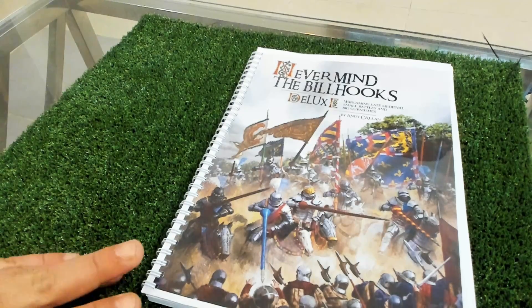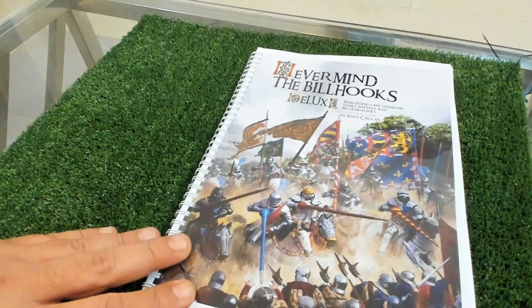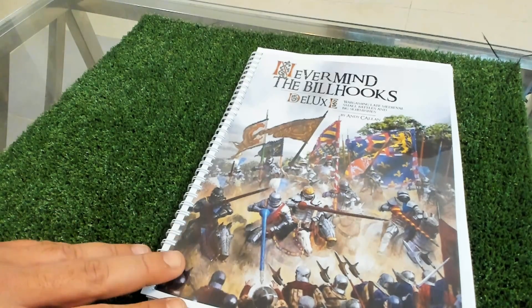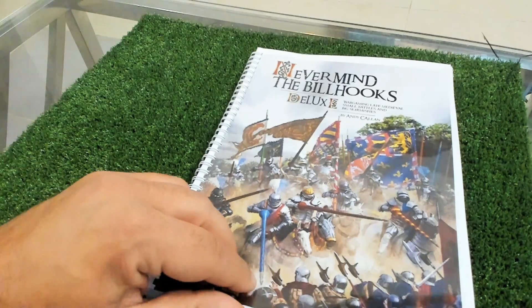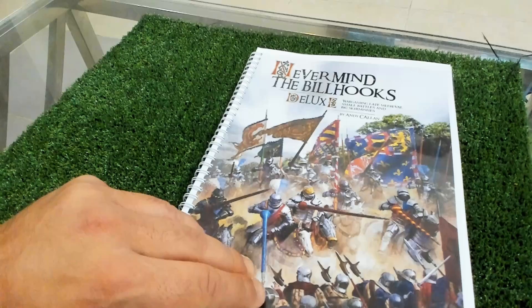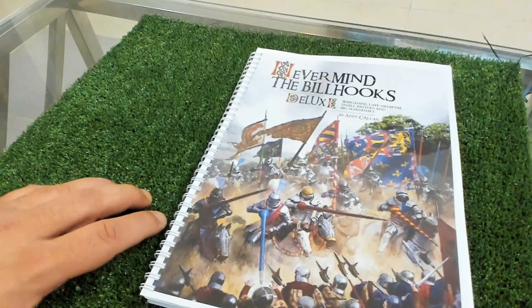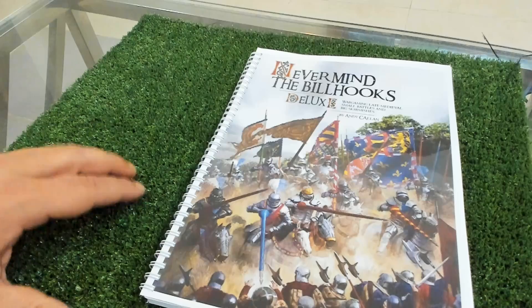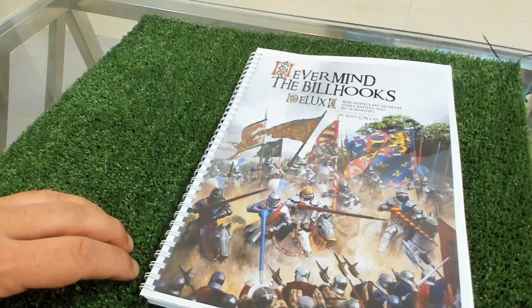This is not the actual hard copy book you get when you order the rules - this is my PDF version that I printed and bound. The hard copy will come in better quality binding and much higher resolution pages. I prefer my rules in PDF because I like to have them on my laptop, print them, scribble on them, and then print them clean again.